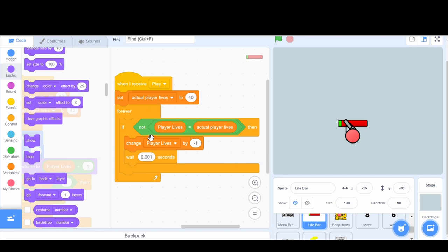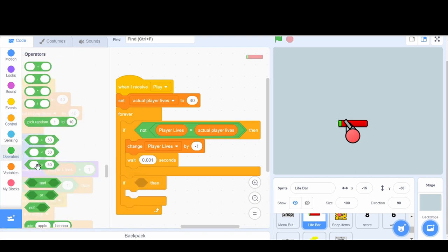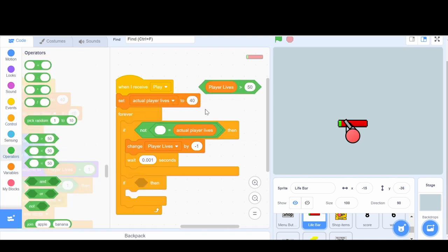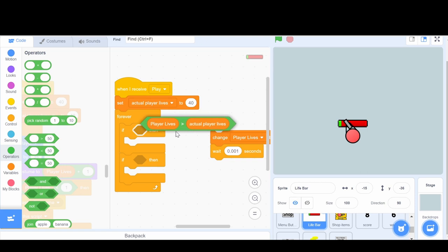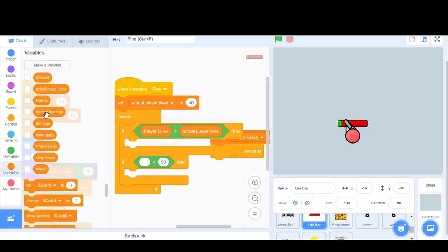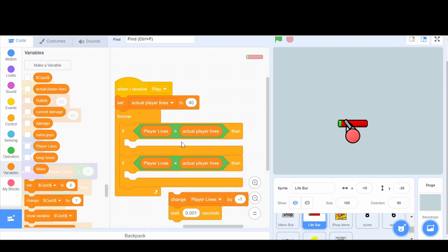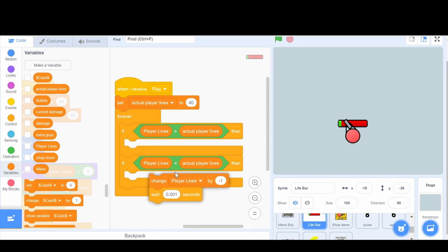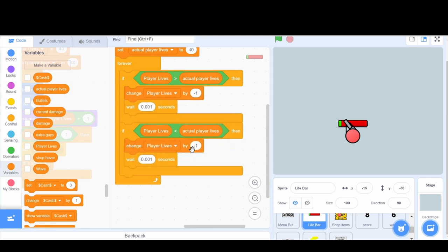First, we have this script here that says if the player lives is not equal to the actual player lives, then it's just going to always make it go down. Instead, what we're going to do is add another if with a greater than, so if the player lives is greater than the actual player lives it needs to go down, but otherwise it needs to go up.